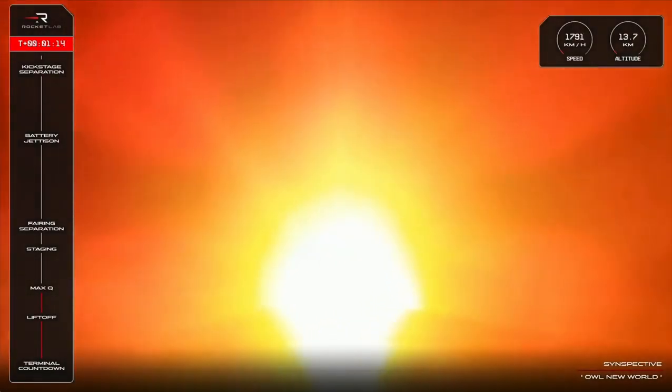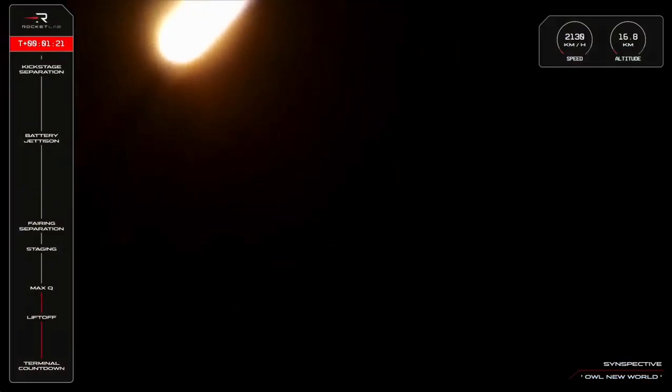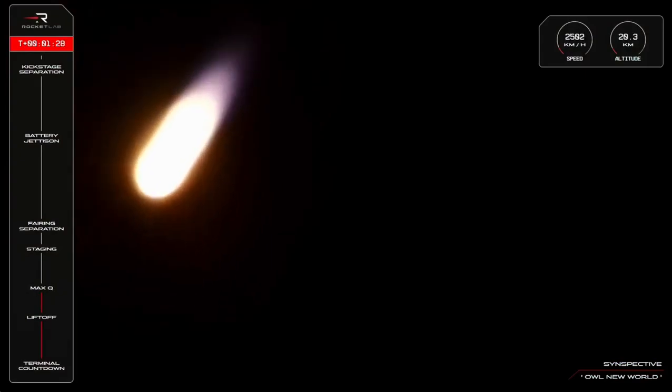There we go — Electron has successfully cleared max Q and the first stage's 9 Rutherford engines are burning hot to take us past 16 km in altitude, now at over 2,000 km an hour.